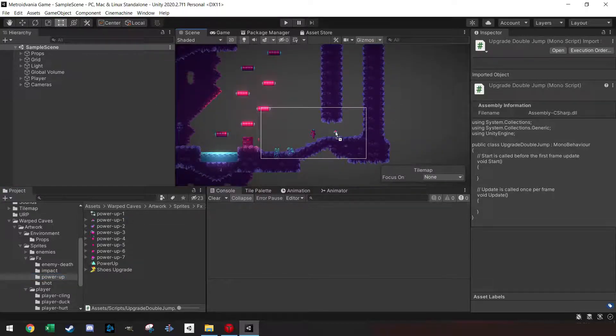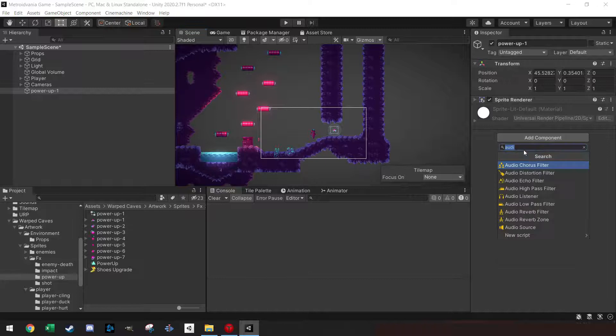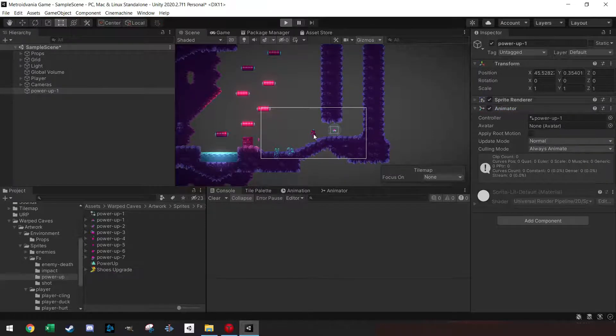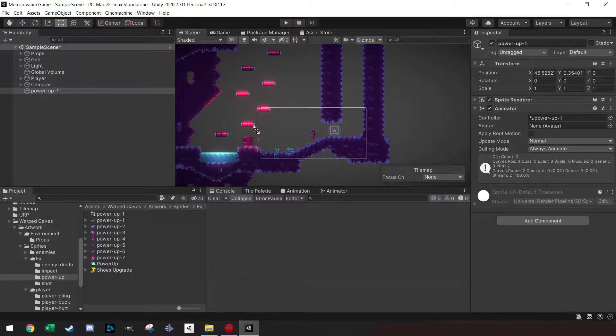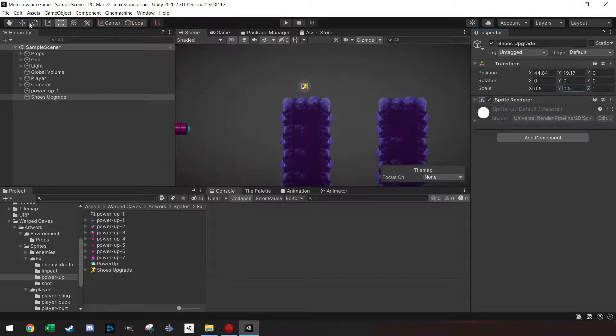For the power-up you can just drag it into the scene and add an Animator component. If I start to play now the power-up animation should already work. We also put in the shoe upgrade, and we can place those on top here — they're a little big but let's scale them to 0.5.